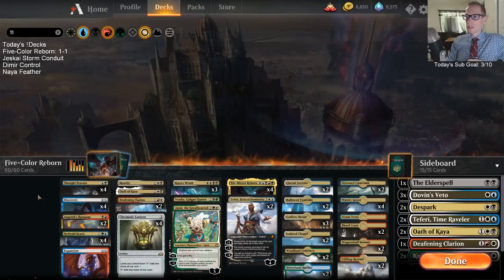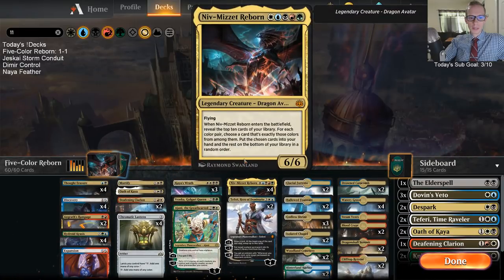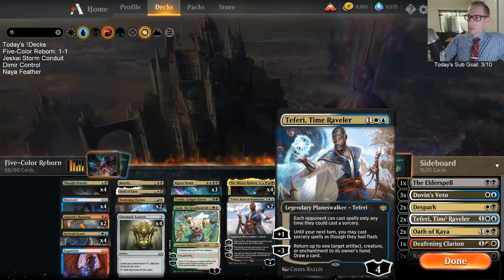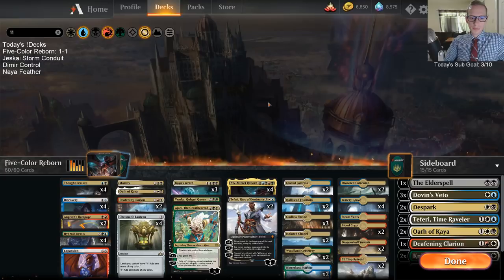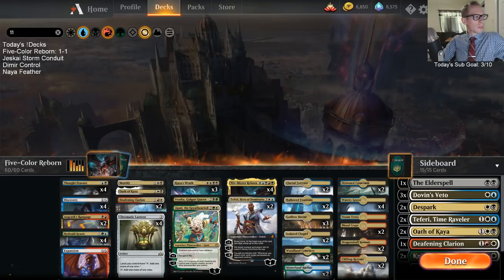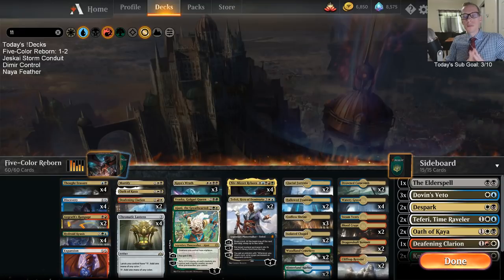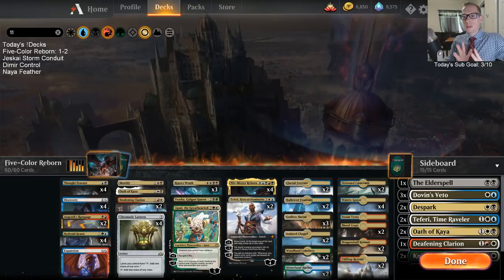Old Niv does not win you the game these days. Niv-Mizzet Reborn is usually like a draw 3 — it's 5 mana, 6/6 flying, draw 3. Why are you all complaining about this card? This card is really good. Thief of Sanity for control? Thief just doesn't really pass the Teferi test — Teferi kind of killed Thief of Sanity. We went 1 and 2 there, so that's 5-Color Reborn. We're going to try out those changes for next time. If you're watching this on YouTube later, thank you so much — hit like and subscribe. That's it for 5-Color Reborn for today and I will see you for another video.